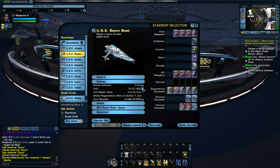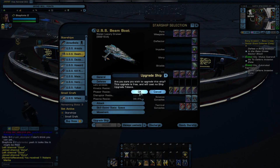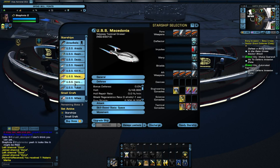Moving on to another Rising ship — we have the luxury cruiser. When we upgraded this ship, we were actually able to get an extra tactical council. Notice that some of the stats earlier upgraded some of the hull on some of these ships, though some did not. It's hard to say what is going to change.